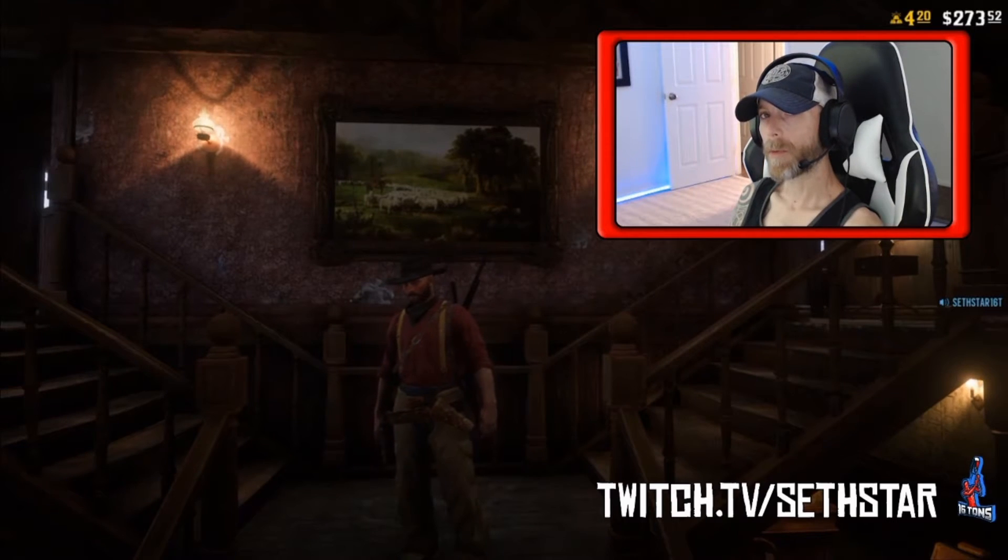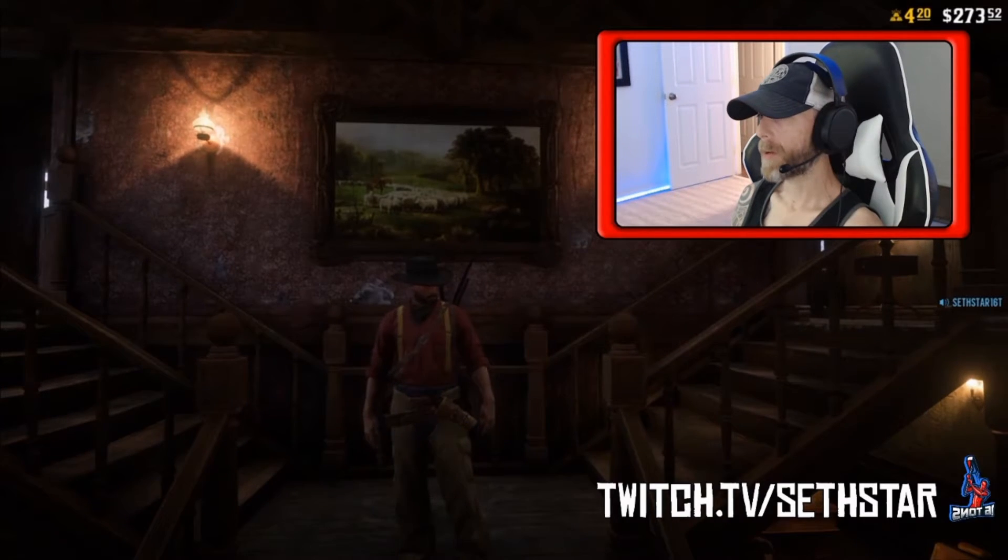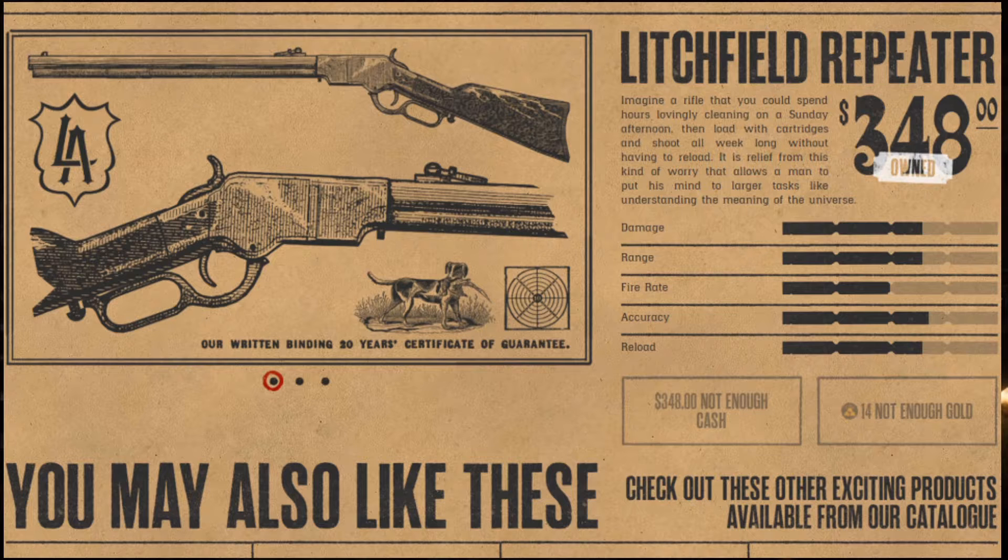62nd Red Dead Online daily challenge guide for May 1st, 2019. Let's get right into it. Number one: players kill with lit field repeater — easy if you own one, otherwise jump into some Gun Rush BR and knock it out.